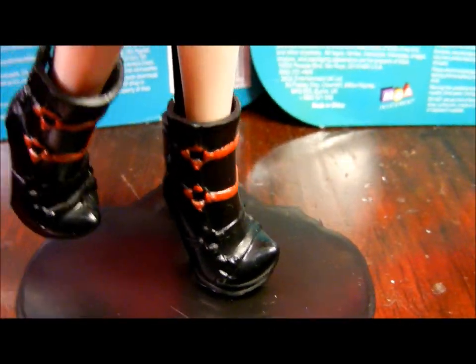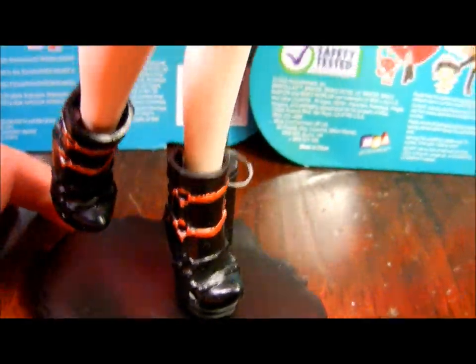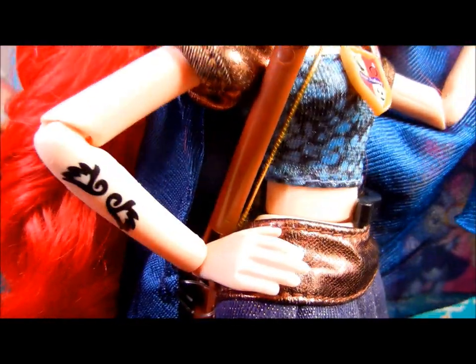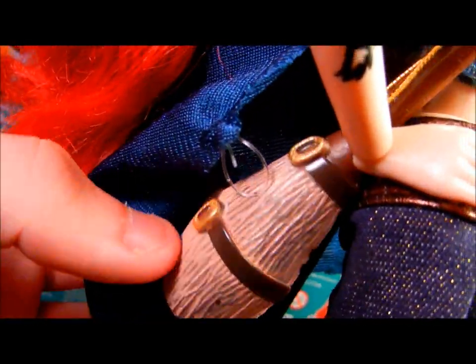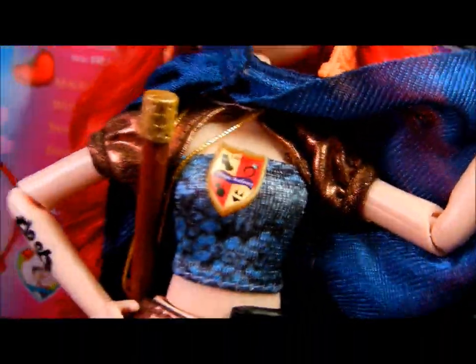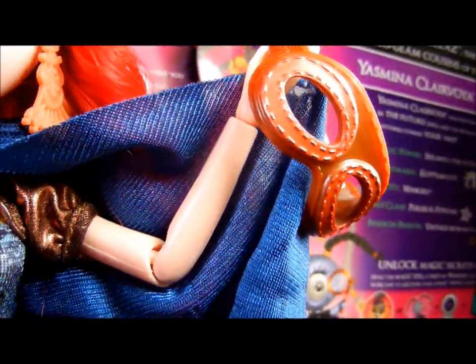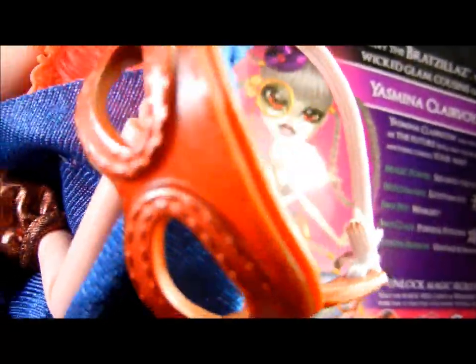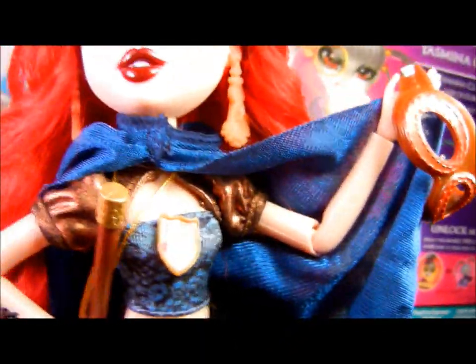For shoes, she has these black ankle boots with bronze buckles. And underneath are the real feet, like I showed you in the Sasha Bella review. For accessories, she has her trusty broomstick — that just kind of goes around her neck — and then she has this cute pair of goggles because she's the aviator of the group. Aviators gotta wear goggles. And that is Megana.